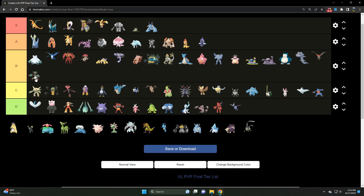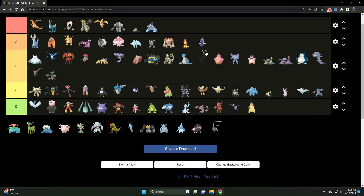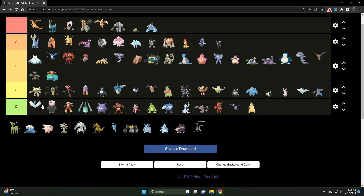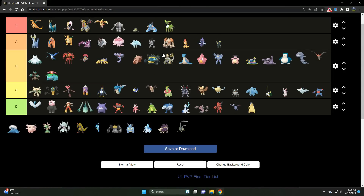We've got Typhlosion — a D tier Fire type, just better options. And then we've got Umbreon — an A tier Dark type, 100%, very much underutilized. Shuts down Giratina quite well and is one of the better generalists in the entire meta. Much like Stunfisk, you want to get it to Best Buddy to be at its most effective, but it'll still do the job without. And Venusaur is B tier, much like Trevenant.